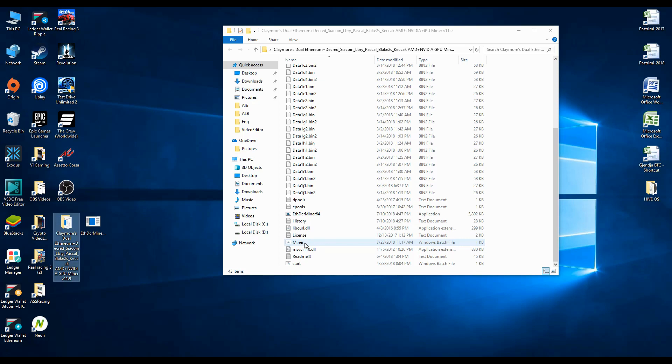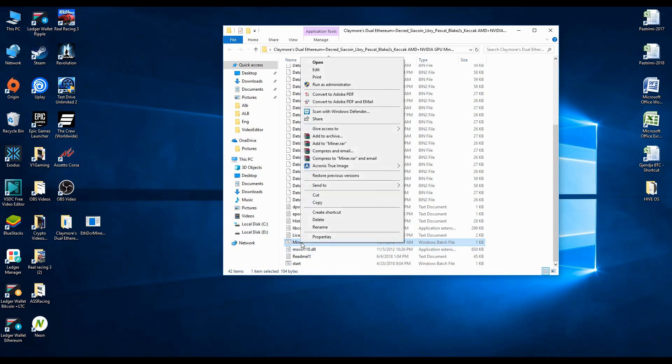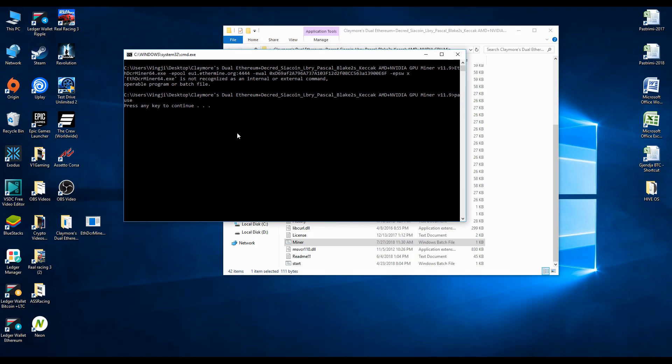But let's say you still have this problem after doing all that. Now you know you've eliminated the Windows Defender issue. What you need to do next is go to your batch file, click Edit, and at the very end add the parameter 'pause'. Save it and open the miner — this time it will not close automatically but will remain open.